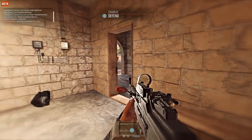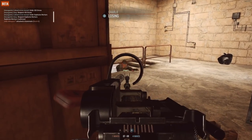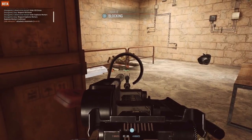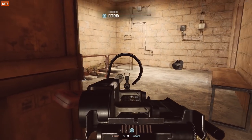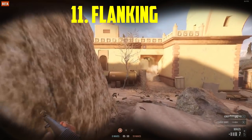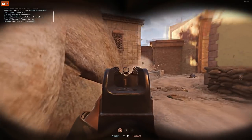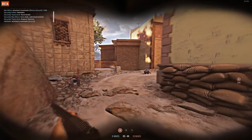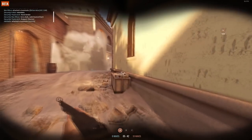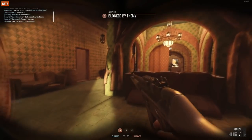When moving around the map with your teammates, always keep some distance between you and them. If you all run in the same spot, one enemy is enough to kill all of you. Even if your aim isn't the best, even if your reactions aren't the best — if you take the enemy by surprise, you will win that firefight.